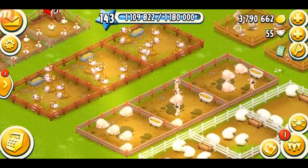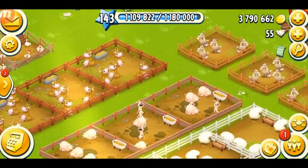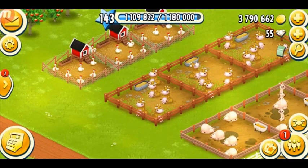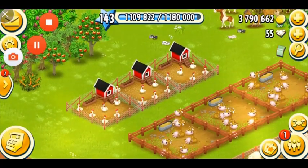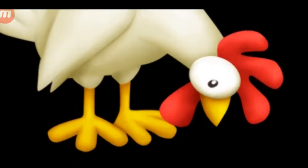We have a total of five farm animals, which are chickens, cows, pigs, sheep, and goats. Let's start with the chicken. Chicken is the very first animal that you unlock in the game from level one. Here's your beautiful chicken in Hay Day, which unlocks at level one — this is the first animal you unlock in the game.